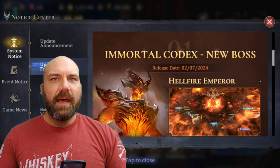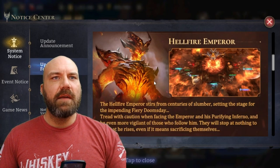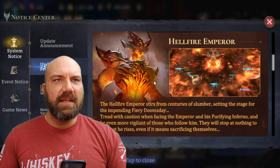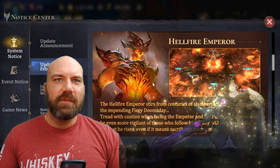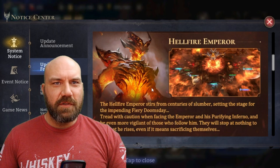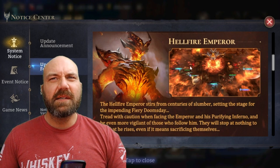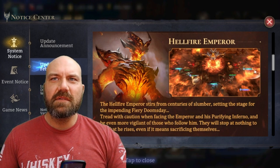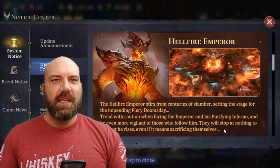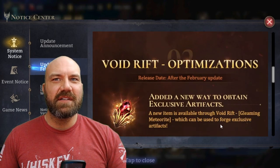Immortal Codex — the new boss, Hellfire Emperor. Release date February 27th. It says the Hellfire Emperor stirs from centuries of slumber, setting the stage for the impending fiery doomsday. Tread with caution when facing the Emperor and his purifying inferno, and be even more vigilant of those who follow him. Looks like he's got some crazy guys around him.